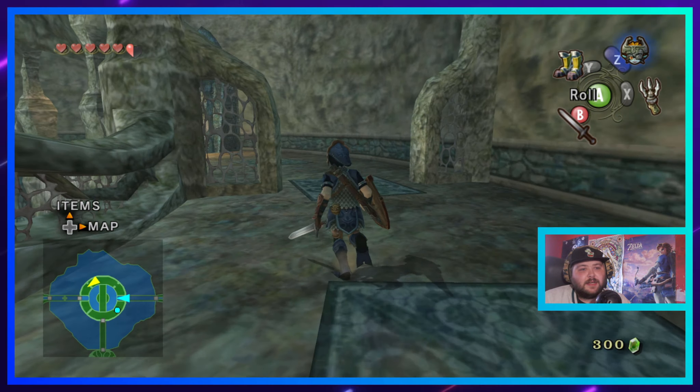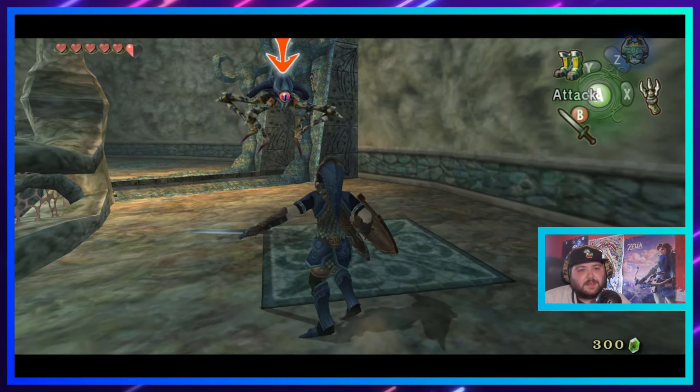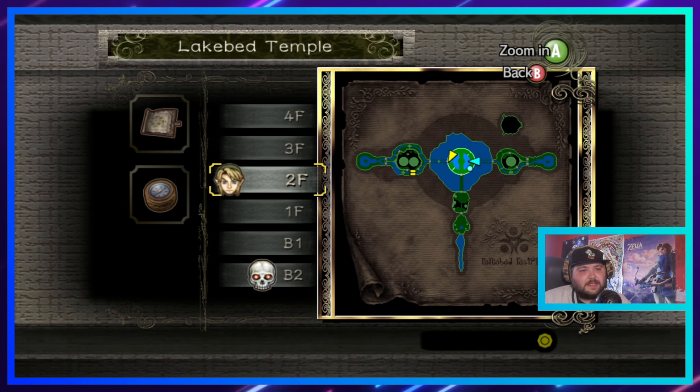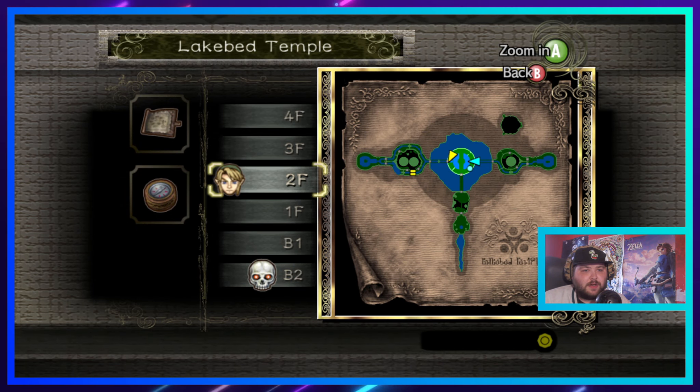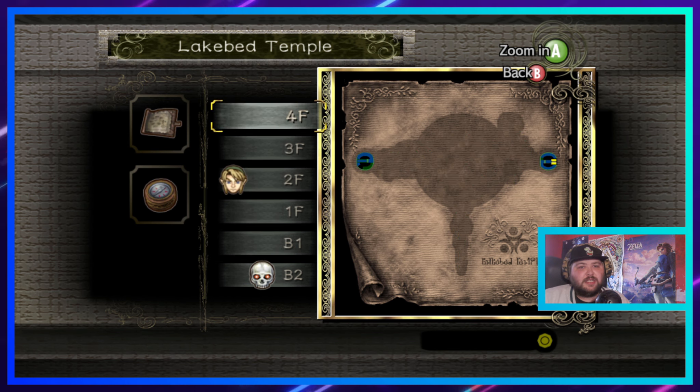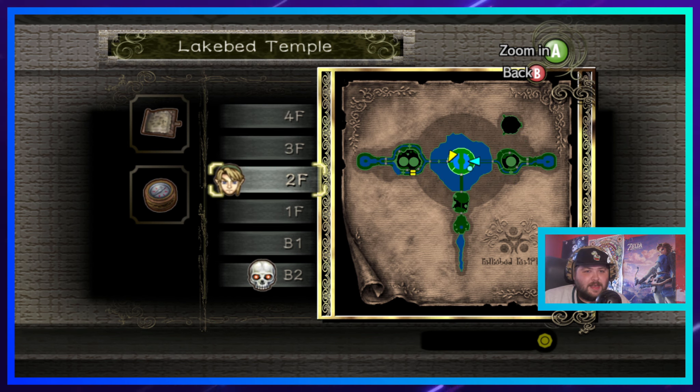I'm a little bit stuck — I need to find where the bloody boss key is. Let's have a look at the map and see what chests we are currently missing. There's a chest down there in the center which we've checked — that's just rupees. We also have the chest on the fourth floor, that's also rupees. That chest there on the left is rupees, so rupees, rupees.